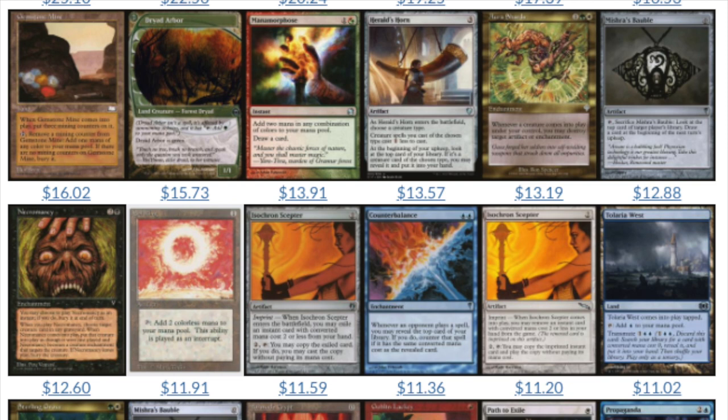Sol Ring has always been very good. Revised Sol Ring is $12. I'm kind of surprised at that, but kind of not — Sol Ring is in every single commander deck, basically. But people still like the revised edition. I thought the revised edition would be a few dollars, but people do like the original version of cards.